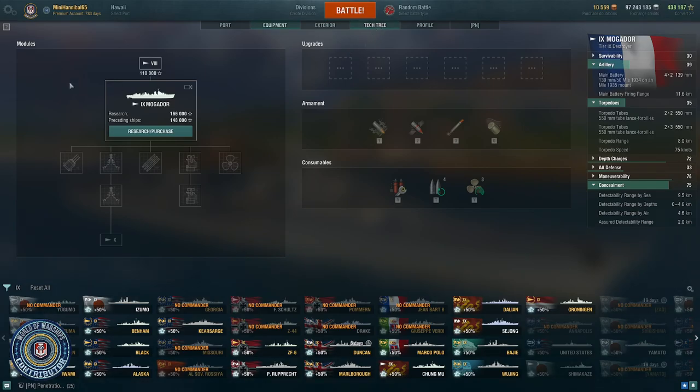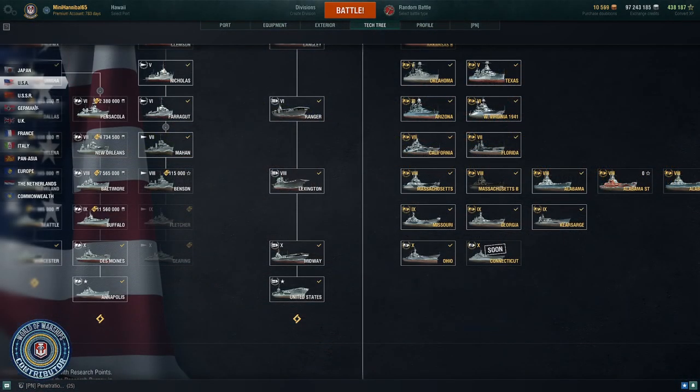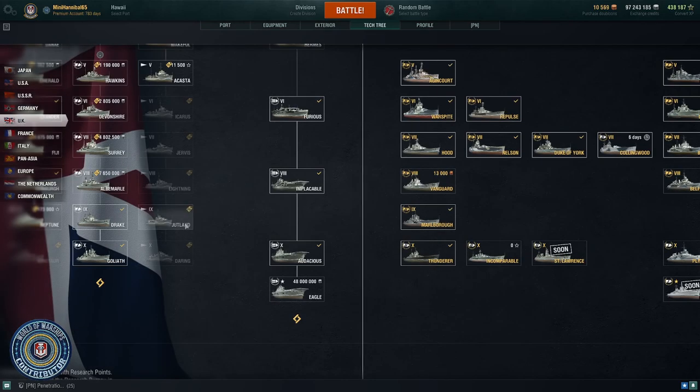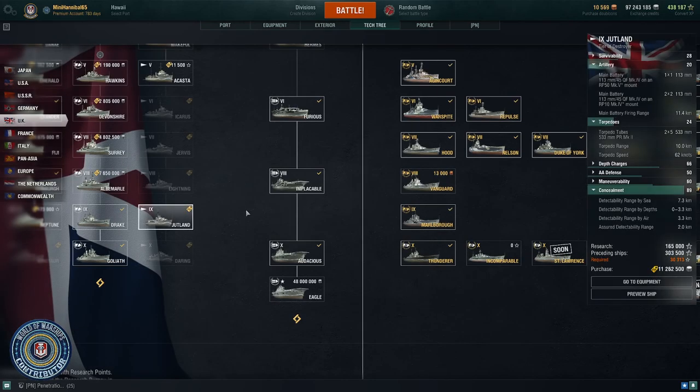The next tech tree DD I would recommend you consider is the United Kingdom tier 9, which is the Jutland. The reason for considering the Jutland is you get the advantage of one of the lowest detections in the game when you put concealment mods on it. You have still decent guns, you get a short-range hydro, you get the short-range smoke, and you get a heal — which cannot be overstated how valuable that is to have on it.